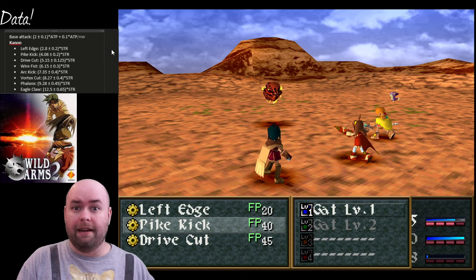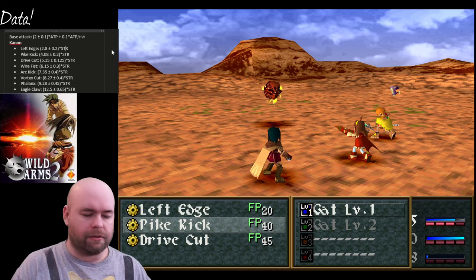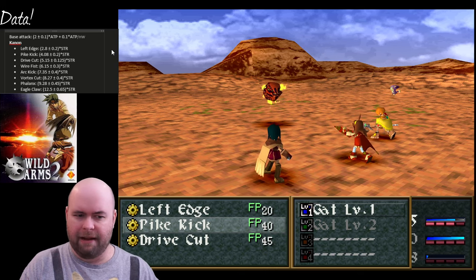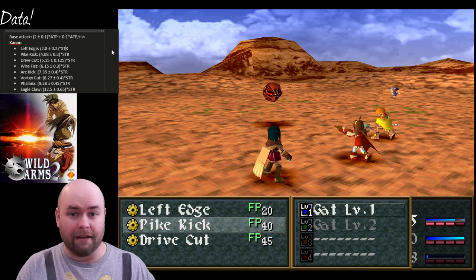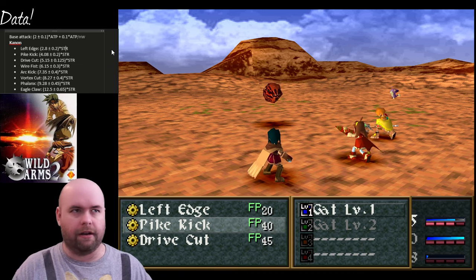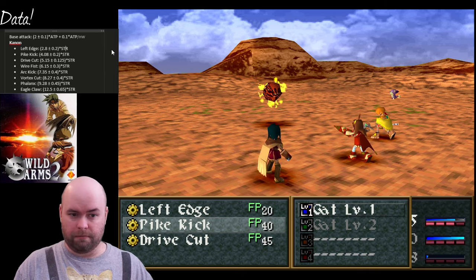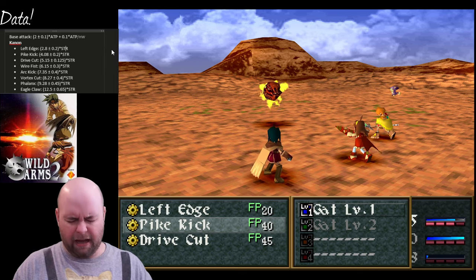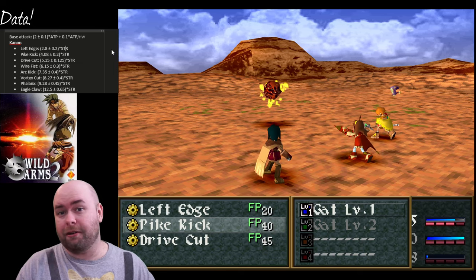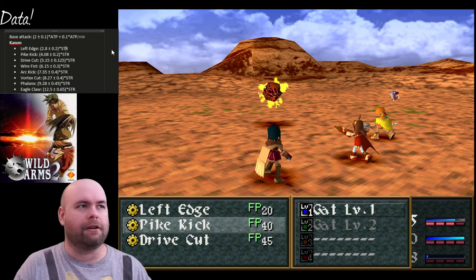I double-checked to see: is this sorcery? No, had nothing to do with sorcery. Is this response time? I thought that, since Cannon's a very fast character, it'd be interesting if she was using speed. But it isn't - Quick has no effect on it, and nor does changing equipment to change your response time stats. What does have an effect is changing your equipment to change your strength stat. That's the term. There we go.